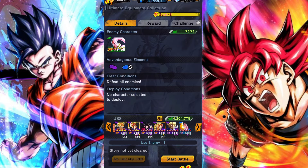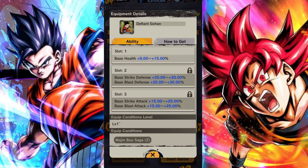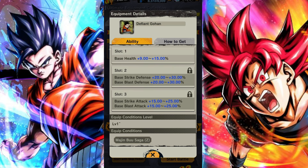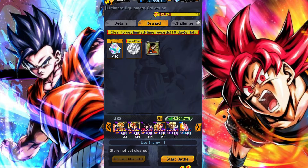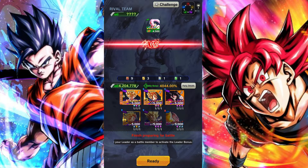Most of them are very much following a formulaic procedure. This is your standard Majin Buu Saga unique equip for units that don't have their own unique equips. It's a solid defensive boost, a solid health boost, and a solid attack boost. If you really don't know what to fill a slot with, this is your gear to go to for Majin Buu Saga units. It's basically as simple as that.